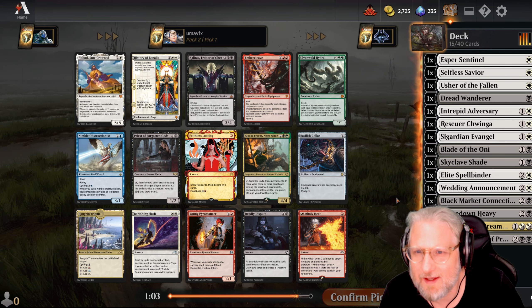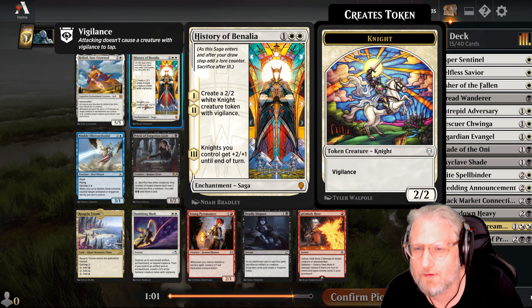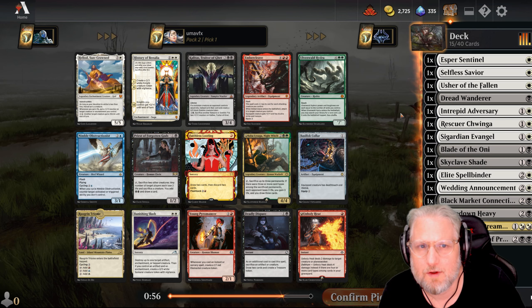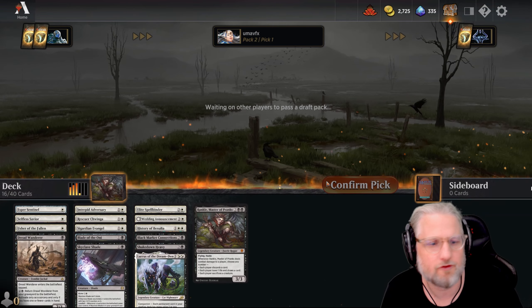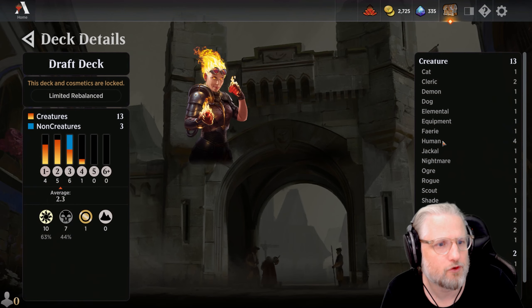I think it's going to be History of Benalia - that one is just such a fine aggro card. Priest of Forgotten Gods would be playable. I think it's gonna be Benalia to be honest. This is gonna be awesome - do we have more knights to benefit from the last chapter? Knights you control get plus two until end of turn.